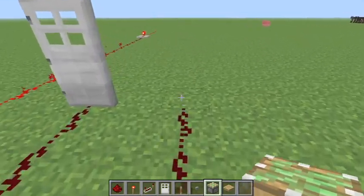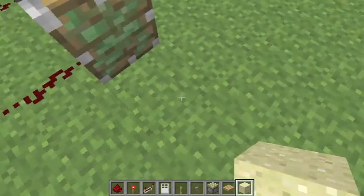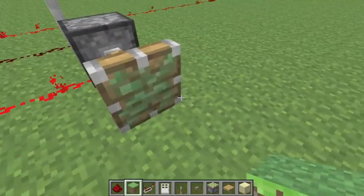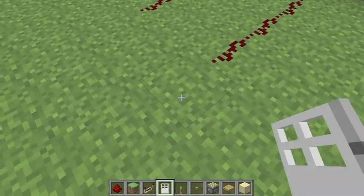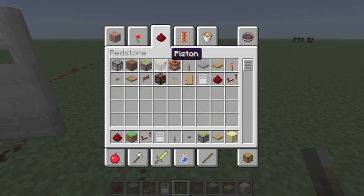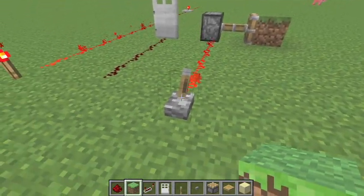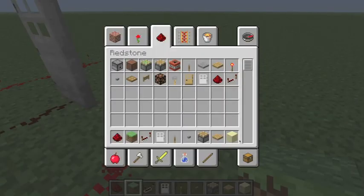There's sticky pistons and regular pistons. With a sticky piston, as you guys can see, it pulls the block back. It'll keep pulling it back. As for regular, un-sticky pistons, if you do this it'll push the block away.